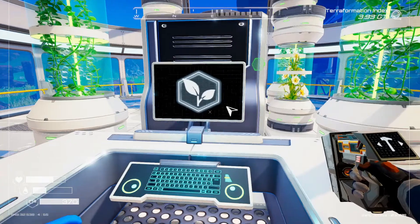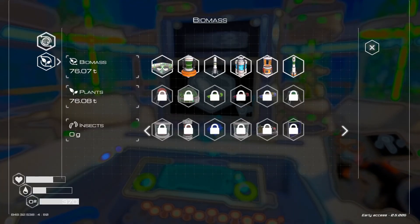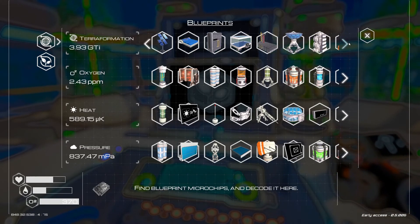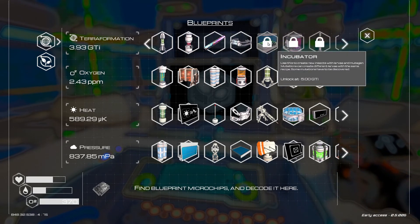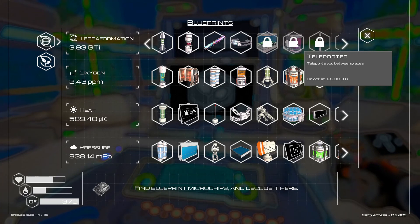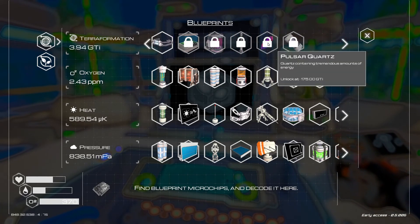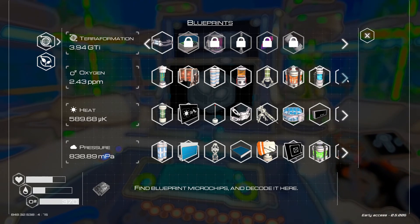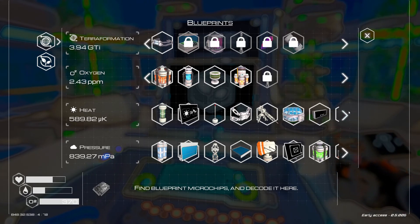Looks like we also have silk generators. We've got quite a few things to do. And in our blueprints area there's: incubator at 5 GTI, teleporter at 25, tree spreader T3 — lots of good stuff — a pulsar quartz crystal, and the fusion energy cell. Lots of new stuff unlocked, including tree spreader T2.